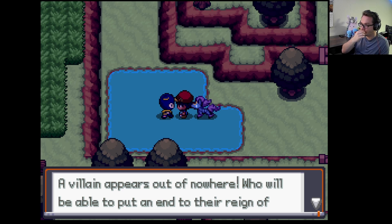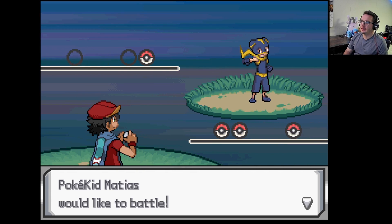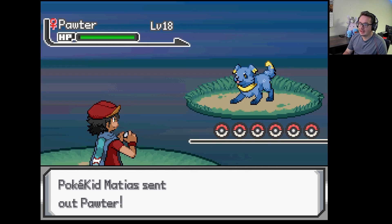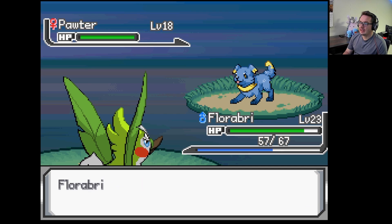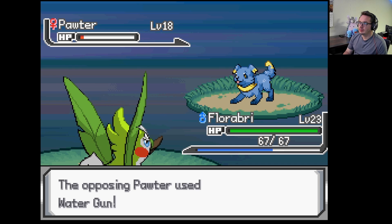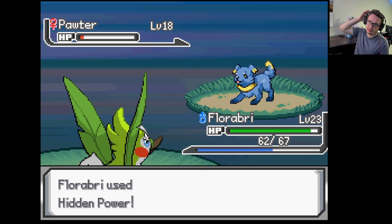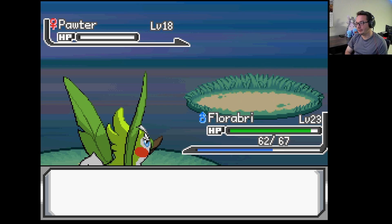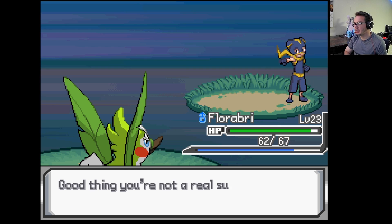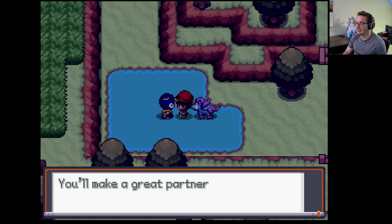A villain appears out of nowhere — who will be able to put an end to their reign of terror? Let me guess, Potter man? Pokey Kid Matias — with, you guessed it, a Potter. He didn't get dropped. That's fine, we'll use Hidden Power. Good thing you're not a real super villain. Oh yeah, I'm sure. You must be a sidekick. You did not just call me a sidekick, bro.